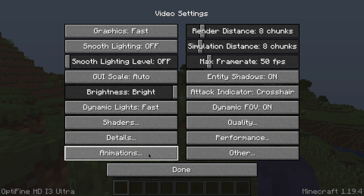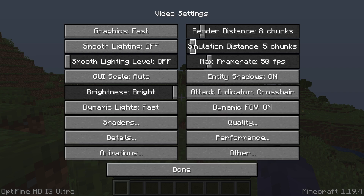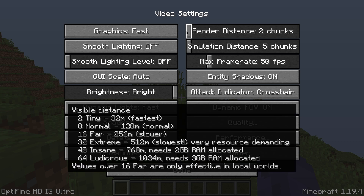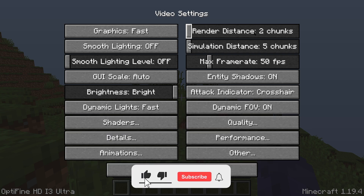Once you have all animations off, go ahead and lower your Render Distance and Simulation Distance. Set Render Distance to 2 chunks — I know that's not a lot, and you can adjust it later after we're done setting up Optifine. We're trying to get the highest FPS possible, so we're putting it on 2 chunks right now and 5 chunks for the Simulation Distance.